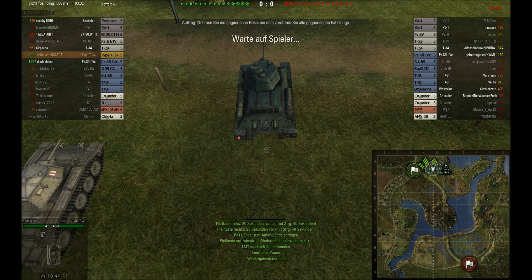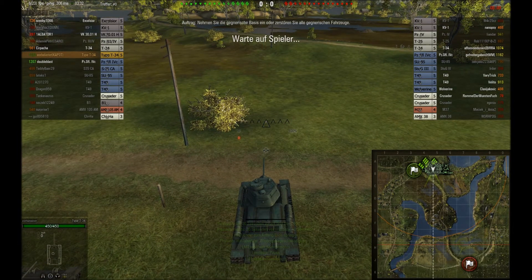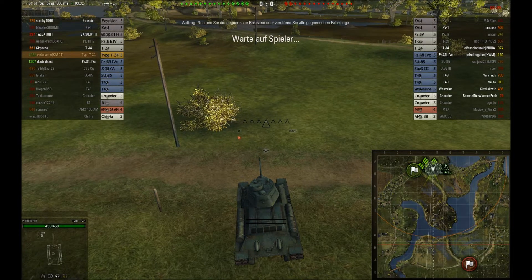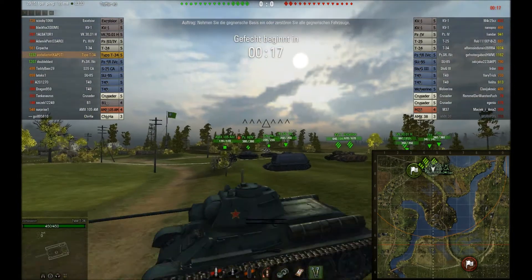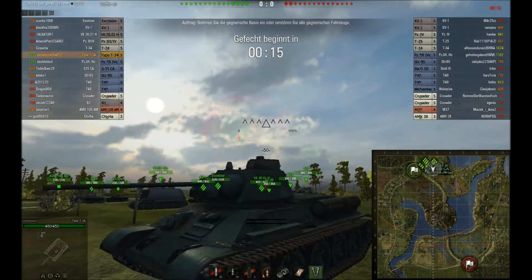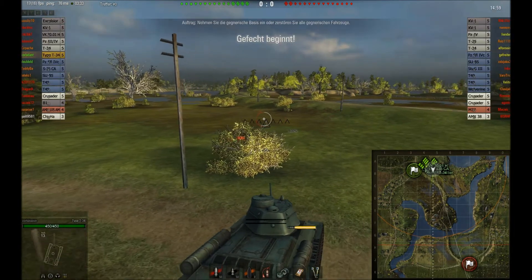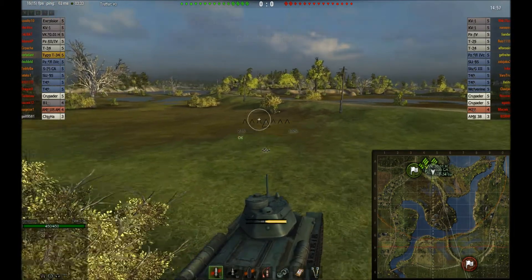Der Teil mit Schießen – der interessante Teil, wo man auch den Panzer mal in der Praxis beobachten kann. Auf der Karte Komarin, wir haben hier eine Siegchance von 45%. Ein Tier-5-Gefecht mit fast allem nur Tier 5. Wir sehen vom Matchup her sind wir etwas im Nachteil – der Gegner hat ein Tier-5 mehr, aber noch machbar.